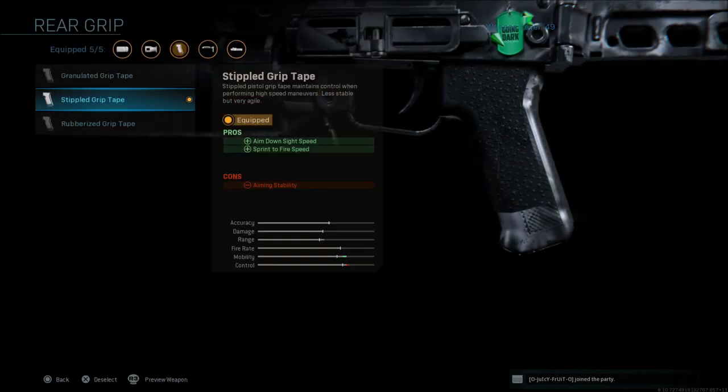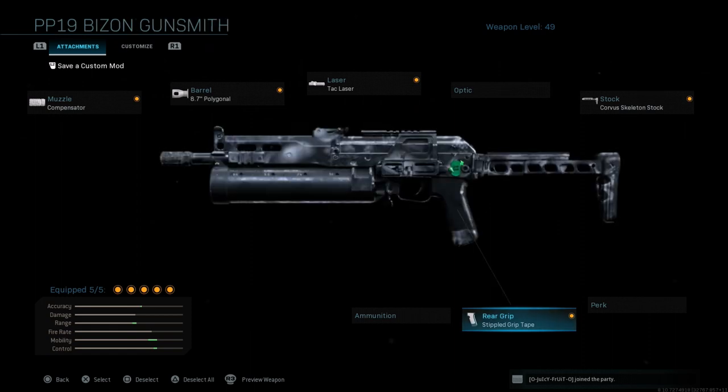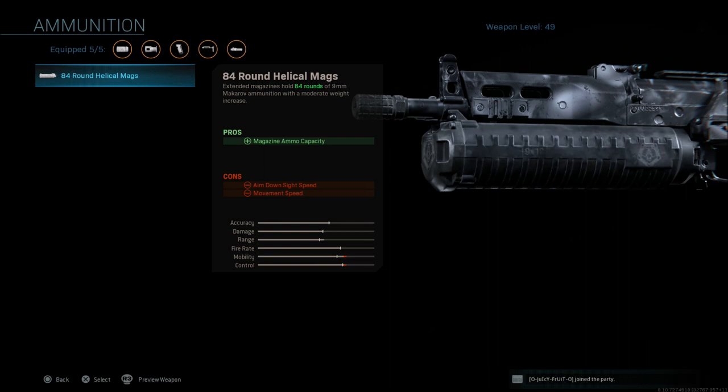Last but not least, we're going to speed it up even more with the stippled grip tape, giving us aim down sight speed and sprint to fire speed, with the con of aiming stability. Overall, this gun needs to be able to lock onto targets very quickly without a silencer, because guns like the MP5 and MP7 — the MP7 due to its fire rate and the MP5 with its three-shot kill range — can kill you faster. But once you get all these attachments on it, the recoil is calmed down and you can snap onto targets very quickly. You can also run the 84-round mag if you just want to be a bullet hose and spray for a long time before reloading.